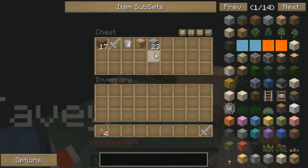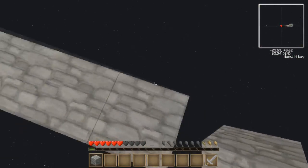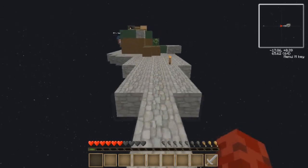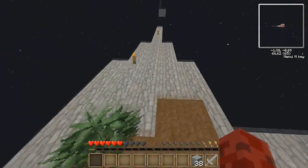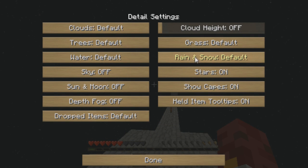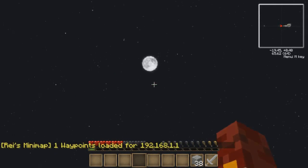How close are you to getting over now? About 30 blocks away. I must have put the cobblestone back in the chest — here's 23, I'll give you 15 more, so that's 28. Should be enough to get there. I need to put on the sun and the moon settings. I'll quick disconnect — it's night time. I just want to disconnect and reconnect so it applies the settings. There we go — there's the moon!